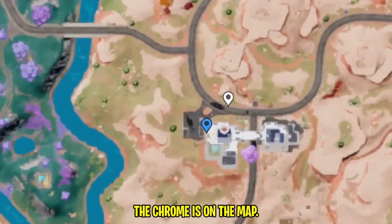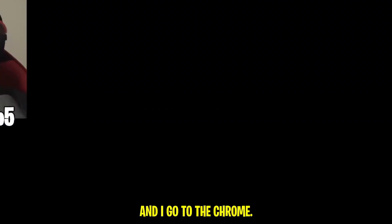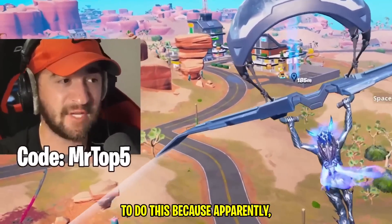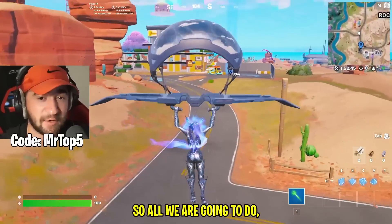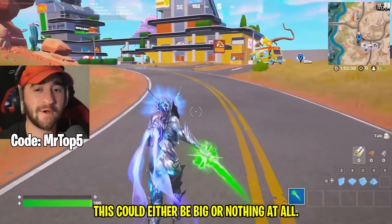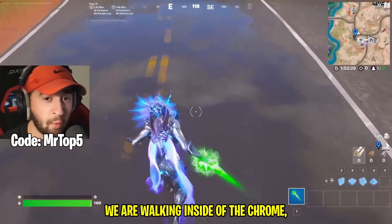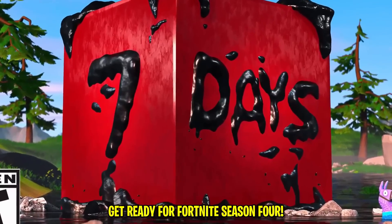Now we all know the Chrome is on the map at this location. What if I wear the chrome skin and go to the Chrome? Let's test out this myth — if chrome touches chrome, what will happen? I have it marked on the map. All of my amazing subscribers were telling me to do this, because apparently some of you tried it in-game and something weird happened. We have no time left to waste — this could either be big or nothing at all. 5, 4, 3, 2, 1. Chrome touching chrome. We are walking inside of the chrome. Myth busted. Get ready for Fortnite Season 4.